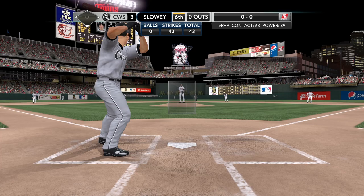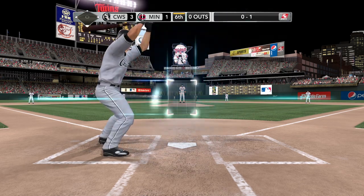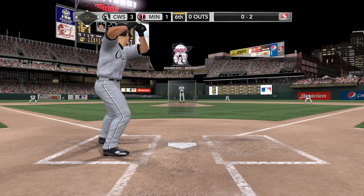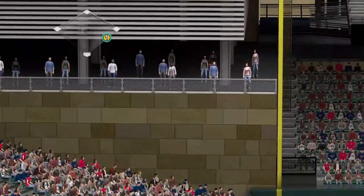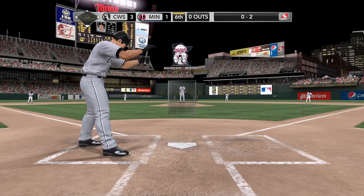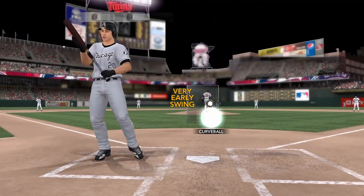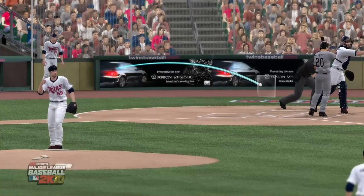Leading it off — Carlos Quentin, 0 for 2. First pitch to Quentin — not in front on that one, strike one. Hitting .250 lifetime against Kevin Slowey. And that's a strike. Well, maybe someone ought to have him step out for just a minute — he went after one in the dirt. Hit in the air — a foul ball. Strike — Quentin comes up empty on that swing.